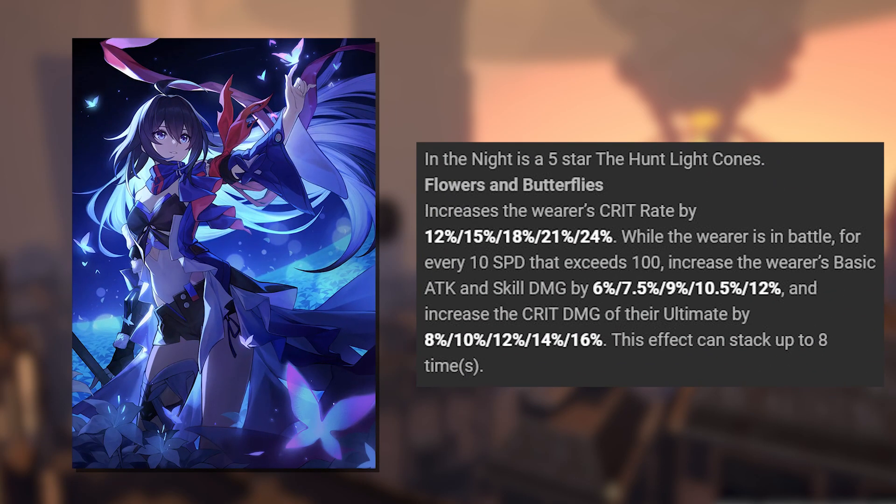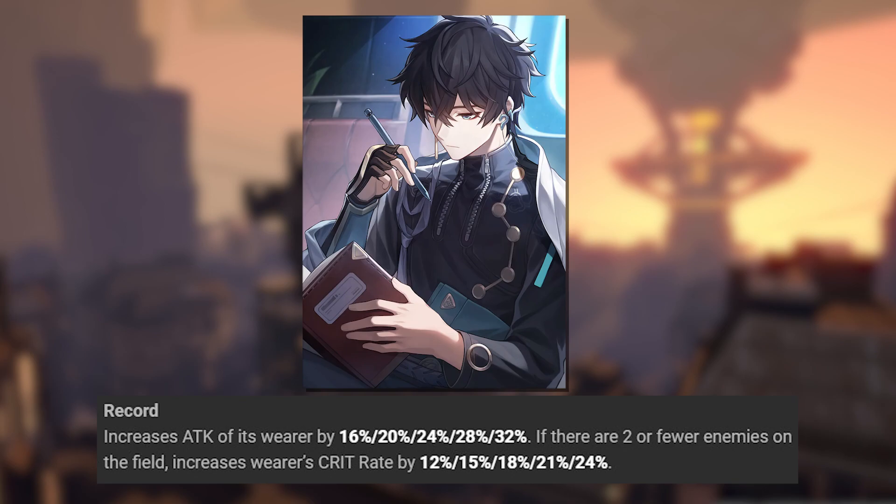Lightcones — her best 5-star lightcone is In the Night, because it increases her crit rate, and for every 10 speed past 100, it increases her basic attack and skill damage as well as her crit damage. Her best 4-star lightcone is Only Silence Remains, for giving her bonus attack as well as some crit rate depending on the amount of enemies.